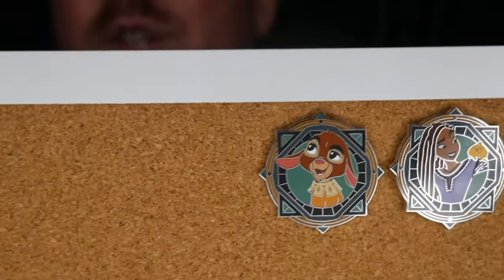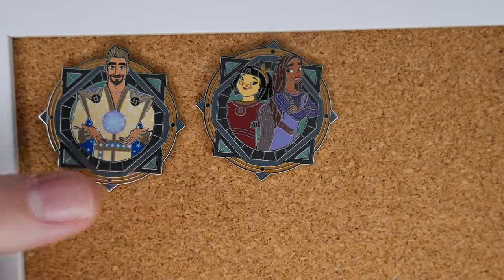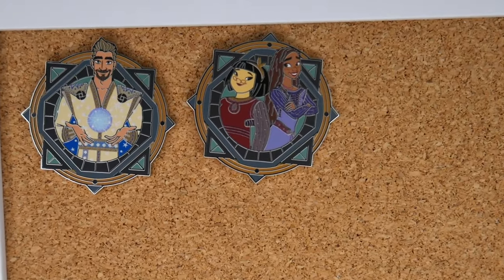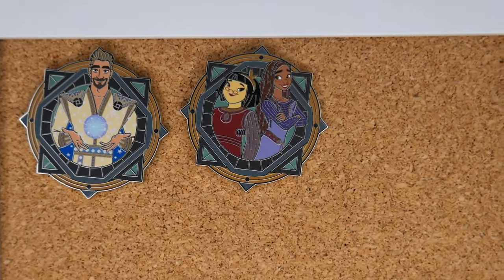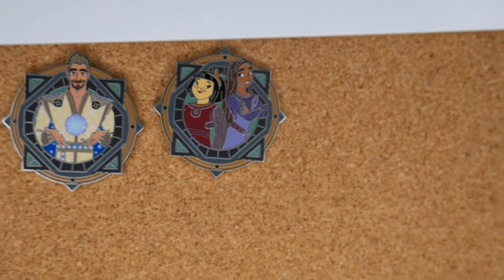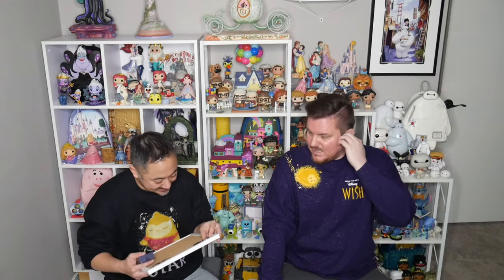We got Asha with Star and then Valentino. I love the way that they're shaped, they're super cool. And then when we were in Disney World, we pulled these in our vlog — we'll link it above and below — but it's Asha with Doc. And then the villain Magnifico. They're really great quality, really nice, really good pins. And I love that we already have Magnifico because he's one of our new favorite daddy villains.